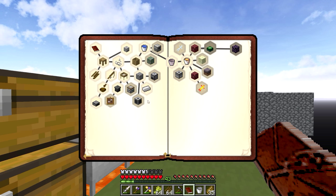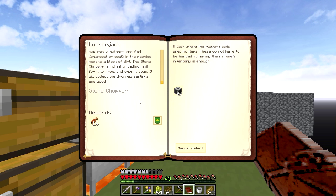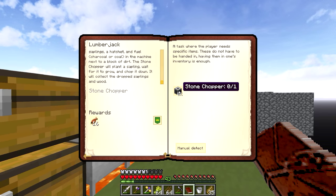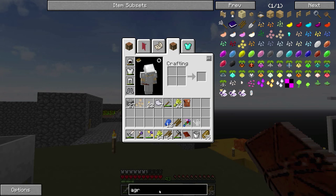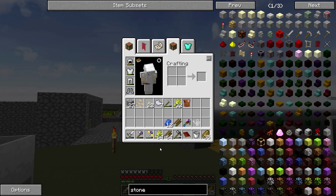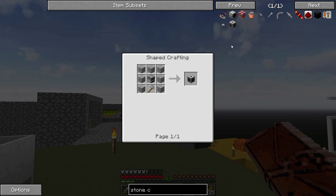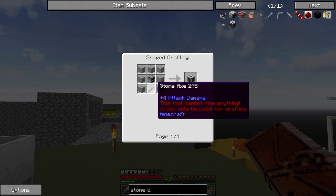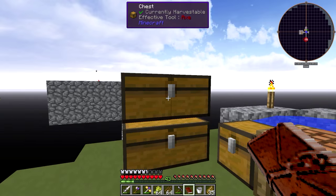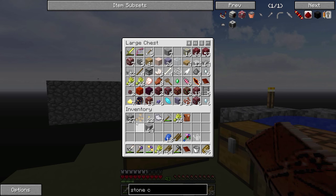I am really tired of chopping down trees, so we're going to go here to the stone chopper and make one of those. Let's see what we need — stone chopper. That is part of progressive automation. I need a stone axe, I need a furnace, and I need some smooth stone. All of that should be pretty easy.